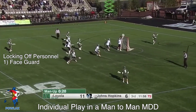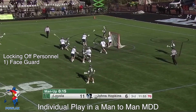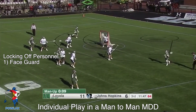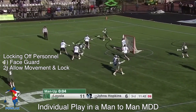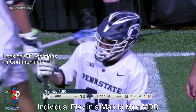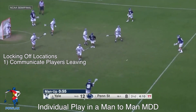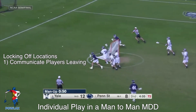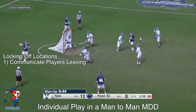If we are on the man-down defense and we are being used as a personnel lock-off, we are going to face guard the player who we are playing. That means we are going to basically put our face in the other player's face and not worry about anything except for that player — we allow the offensive player to move, but we are right on them the entire time and never let them get away. In the event that you are locking off a specific location on the field, you need to make sure that you communicate and announce the players who are leaving your zone so that the other zones know to pick up the player who is leaving. They are going to become someone else's responsibility, but you have the responsibility of letting them know that they're coming.